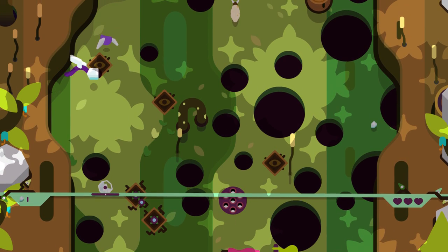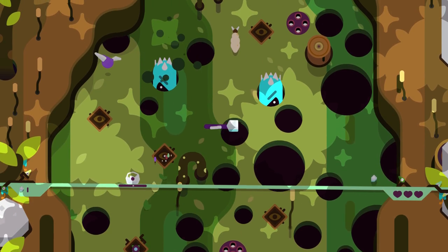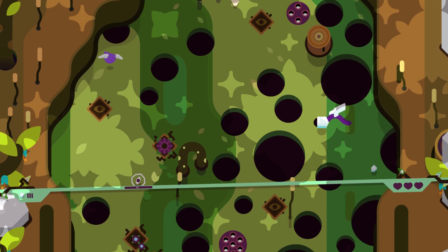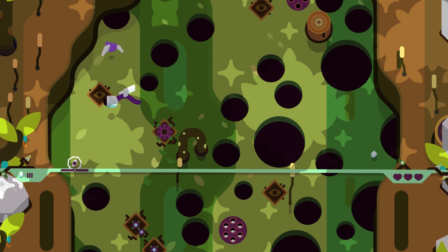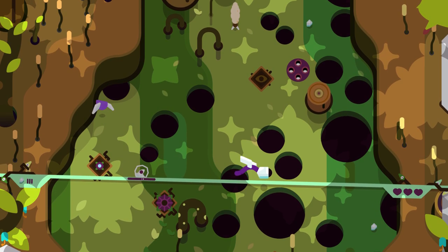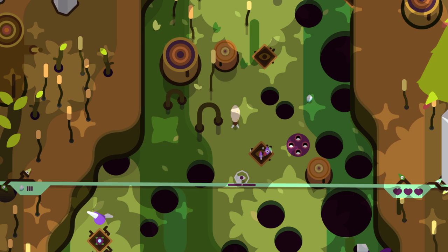Tumble Seed is about getting a little seed to the top of a mountain. The seed is controlled indirectly with the bar under it. I'm using a controller to push up the left and right side of the bar. Reminds me of playing Ape Escape and realizing how exciting controls can be. Since this kind of control scheme isn't used much outside of twin stick shooters, it feels exciting and fresh, especially to the roguelike genre.